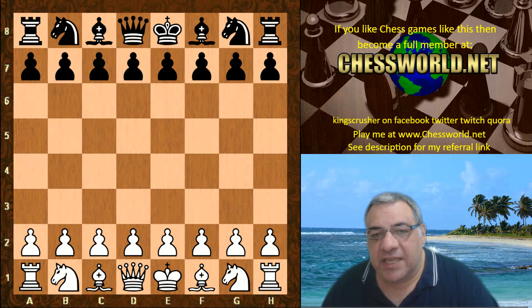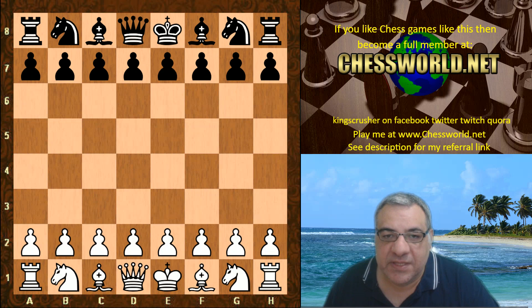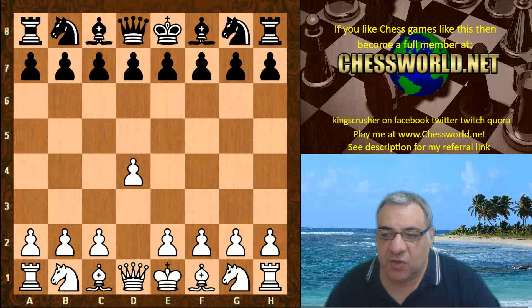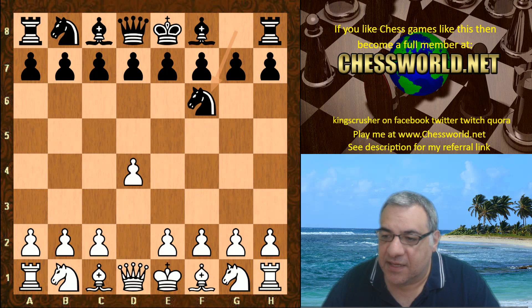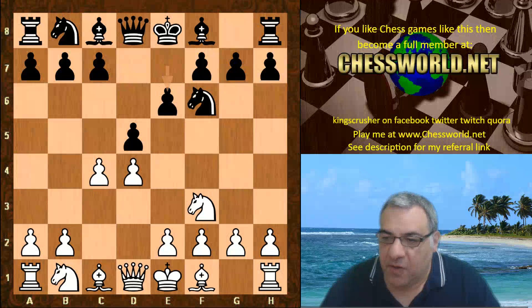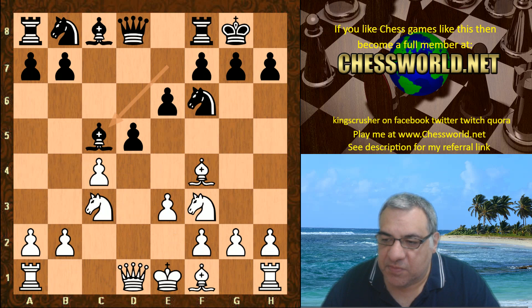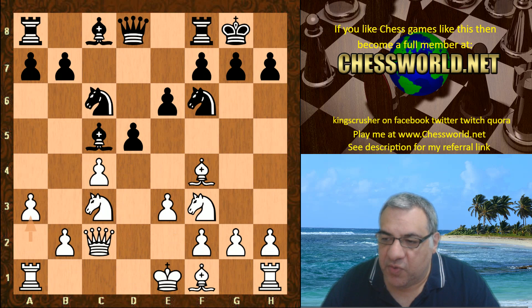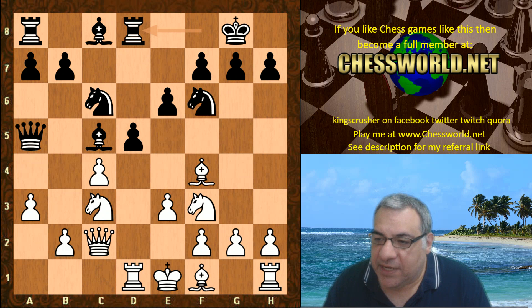We're running another important engine simulation for game two of the World Championship, focusing on the critical move that took Magnus by surprise: move ten, Caruana playing rook d8. Leela is playing white against Stockfish 9 in a game generated by David Grosvenor at five minutes with two-second increments. The opening goes Knight f6, f3, d5, c5, d takes, Bishop takes, Queen c2, Knight c6, a3, Queen a5, rook d1, and then rook d8.